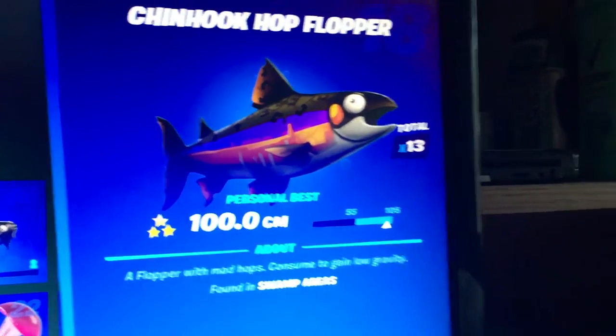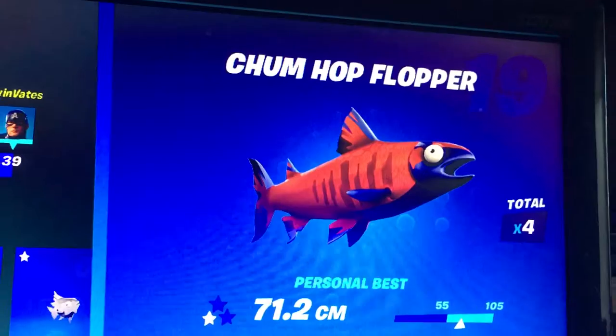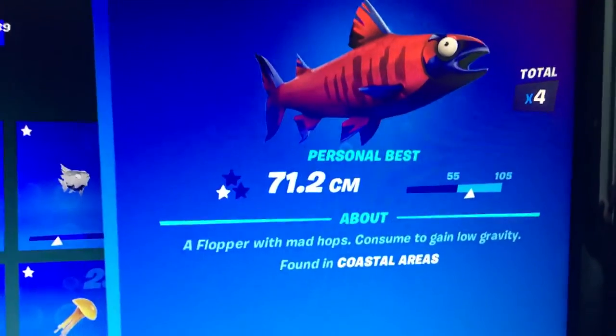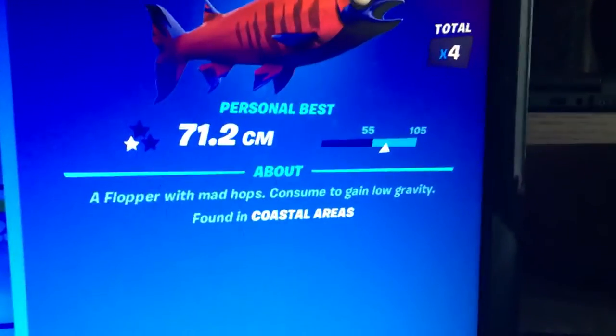Go to Slippery Swamp for the Chin Hook Hop Flopper. The Chum Hop Flopper is found near Coral Castle, so go to Coral Castle and fish it up.